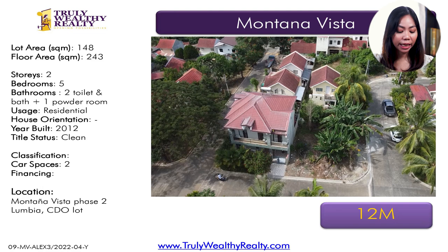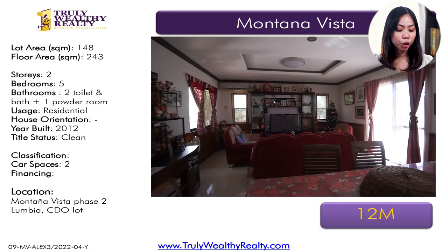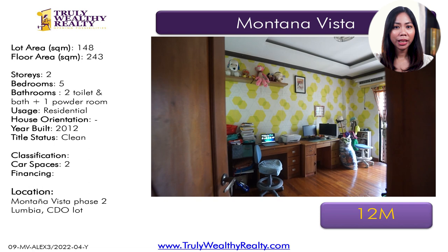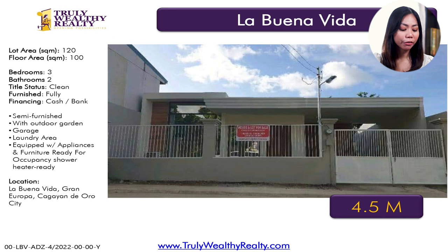Next is a listing in Montaña Vista — a corner lot property with a lot area of 148 square meters, floor area of 243 square meters, five bedrooms, two toilet and baths, at 12 million. Then we have a listing in La Buena Vida with a lot area of 120 square meters, floor area of 204 square meters, four bedrooms, two toilet and baths, at 3.5 million. And a new listing in La Buena Vida — a bungalow with lot area of 120 square meters, floor area of 100 square meters, three bedrooms, two toilet and baths, one car parking, at 4.5 million. For those looking for houses uptown below 5 million, you can find a couple in the Gran Europa area.